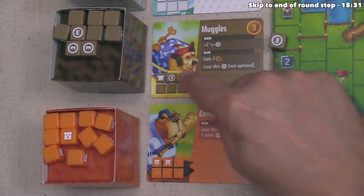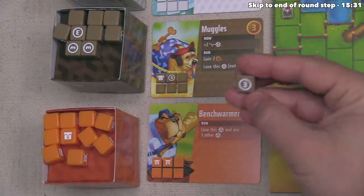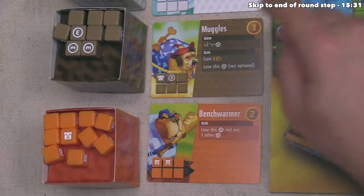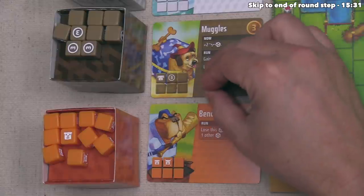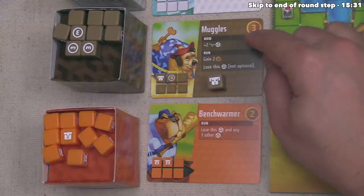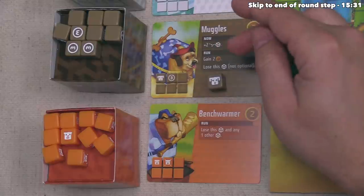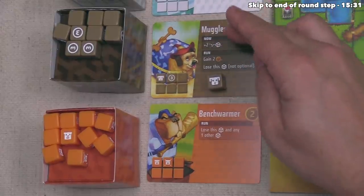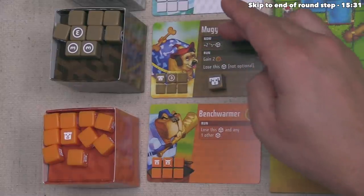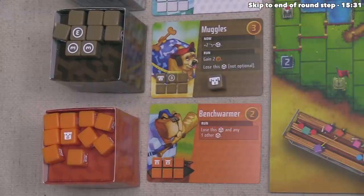Blue could just spend the three circular power now and save those two credits for a future round to buy something more expensive and powerful. They've decided to hold the credits and buy just one die — a Muggles. This die has four blanks, one active face, and one face showing three buying power. When they specifically roll the dog face, they activate its ability: take up to two dice from their draw area and roll those in, without risk of busting.